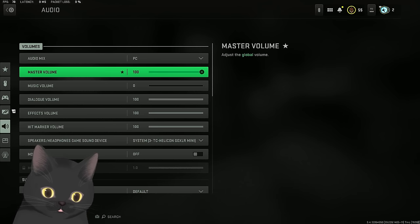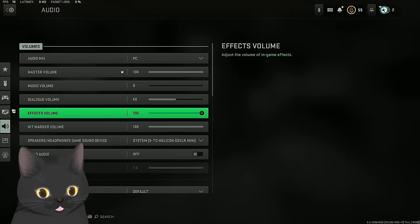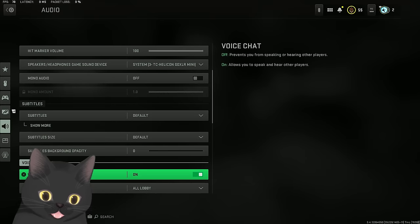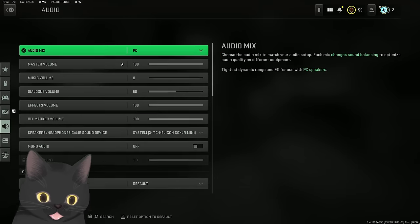Audio mix PC, master volume 100, dialogue you can put around 50. Hit marker volume is really preference - I used to play with it off but it's not needed. Subtitles preference, voice chat on if you want to hear people argue. Music, all this stuff is really preference and doesn't matter much.